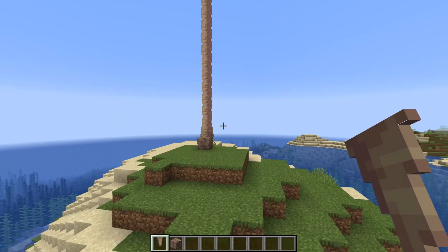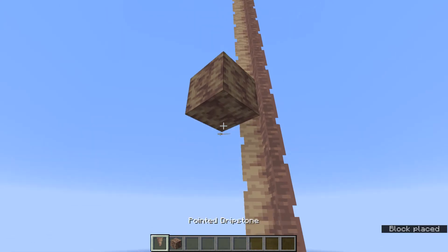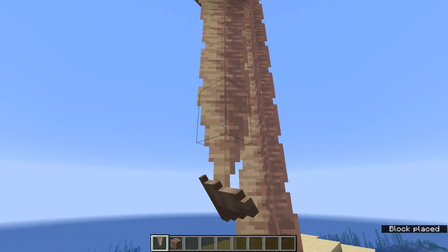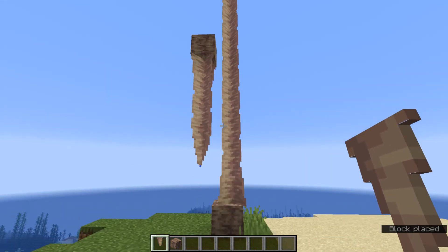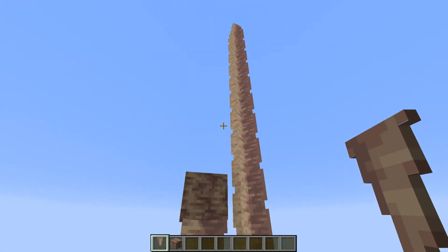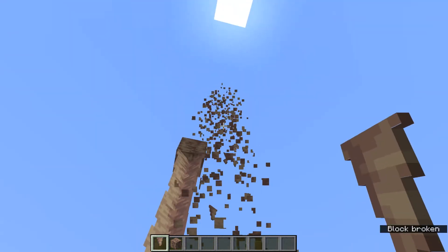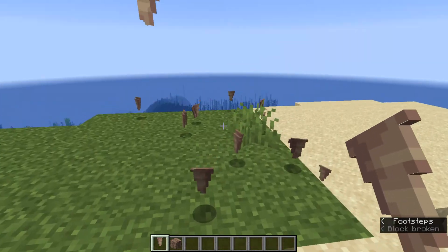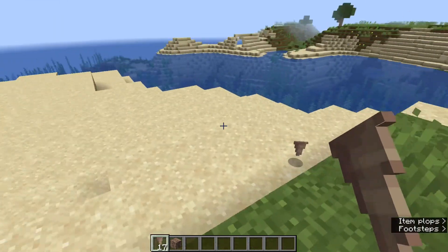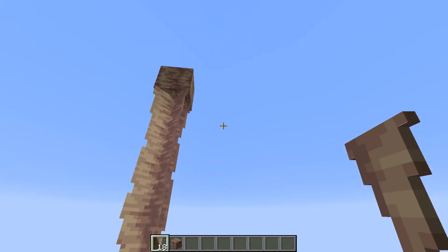They form a stalactite if placed on the ceiling and a stalagmite if placed on the floor. Here you can see the stalactites and next to them the stalagmites — they're both in the game right now. The stalagmites break if they're not attached to something, so if you break the bottom block they all break and they do drop their blocks.